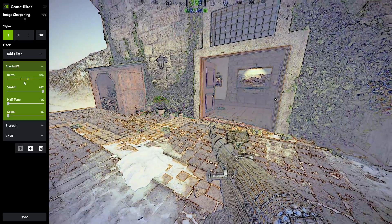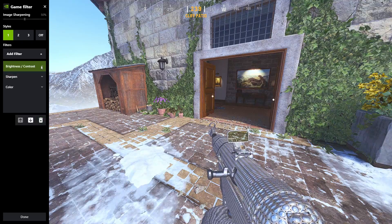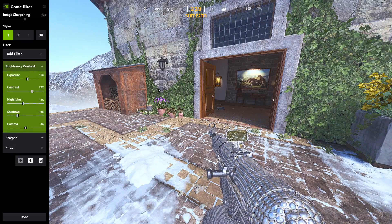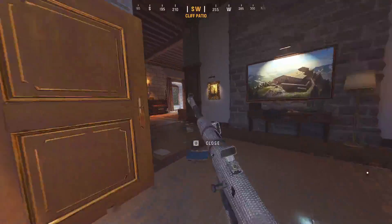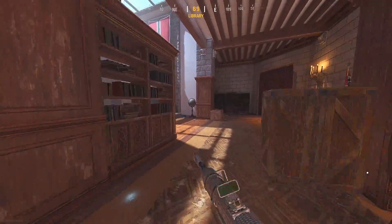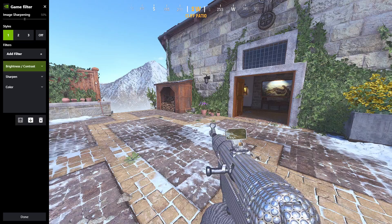There are some other cool filters if you want to play around, like the Sketch one — that's pretty trippy. If you want your game to be brighter you can add the Brightness and Contrast filter. You can mess with those settings to make it brighter. It's a little brighter and also adds the colors, so you can add that if you want.